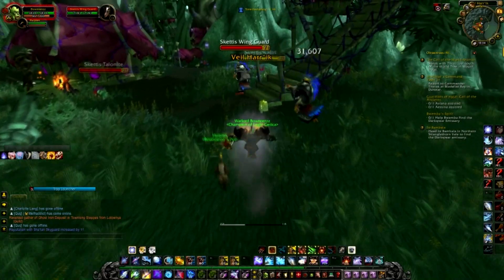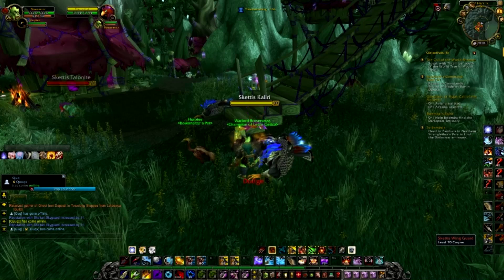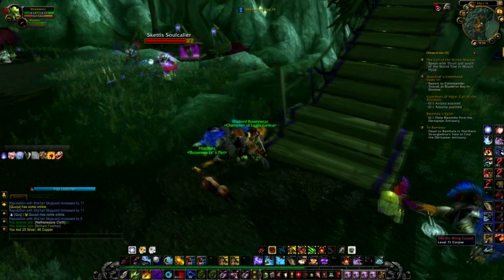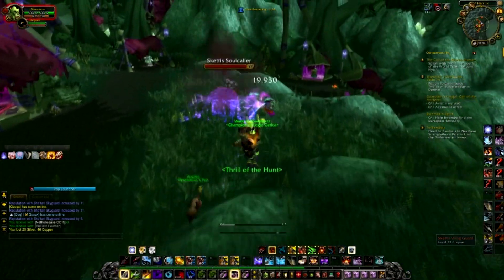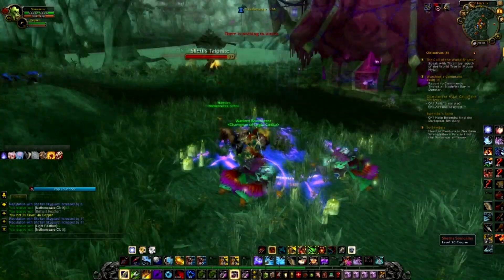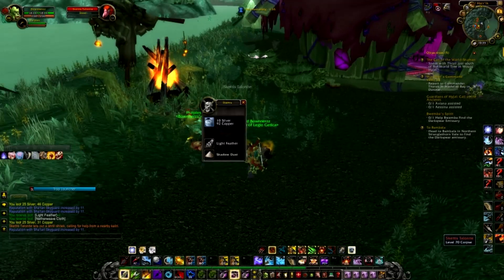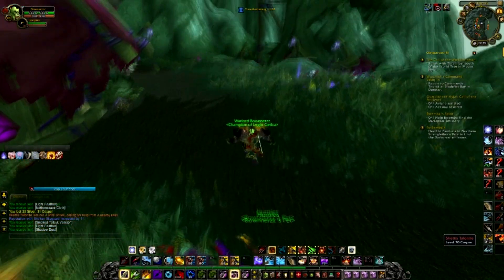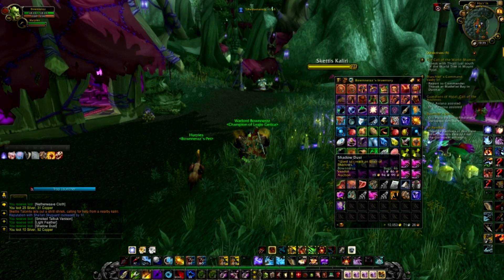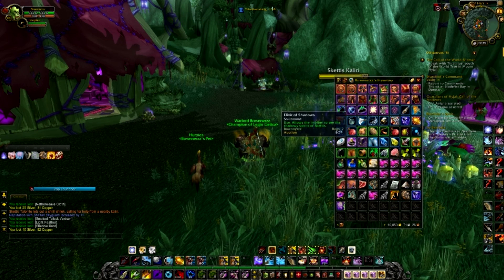There are other ways to get reputation as well. Another one is to kill these guys here. I'm getting 11 rep instead of 10 because of the guild perk, which gives you 10% extra reputation — so if you're in a guild that's very good. What these guys drop are things called Shadow Dust. You need to collect six of them and fly back to the camp to hand them in.